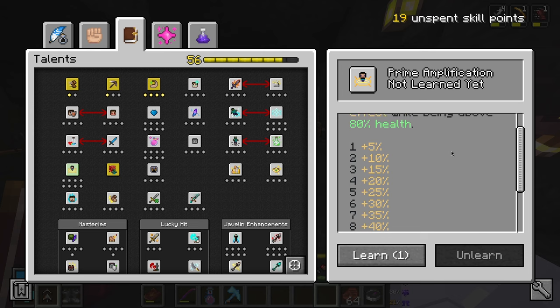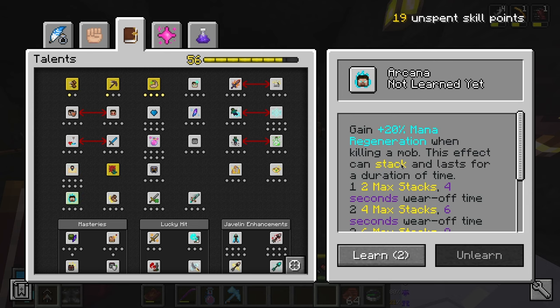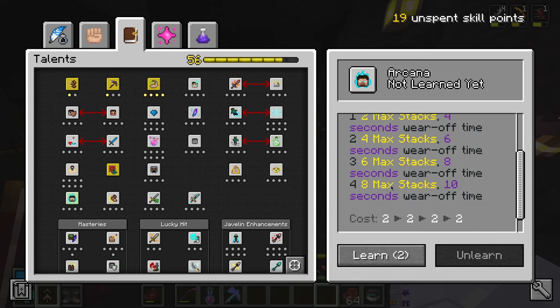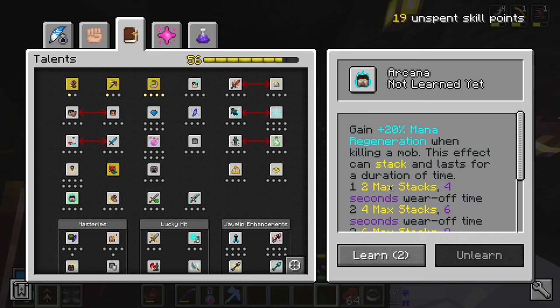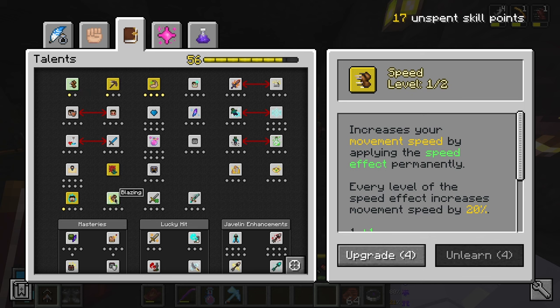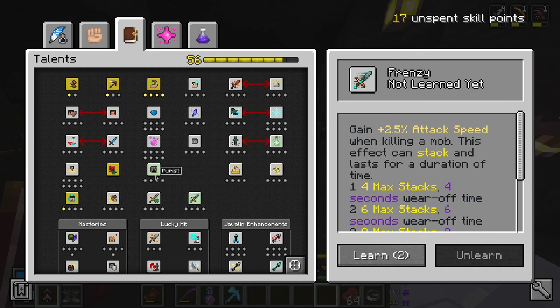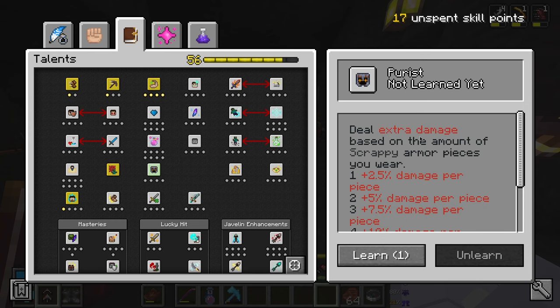Gain increased area of effect while being above health - nah. Gain extra mana regeneration when killing a mob - this effect can stack and last for a duration. I'm going to take it once. Blazing is new I think - gain plus 2% movement speed when killing a mob, this effect can stack. We already have that and I'm pretty happy with it. Gain lucky hit chance when killing a mob. Gain attack speed when killing a mob.